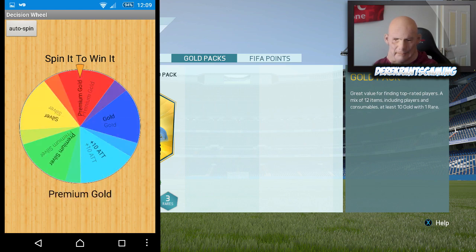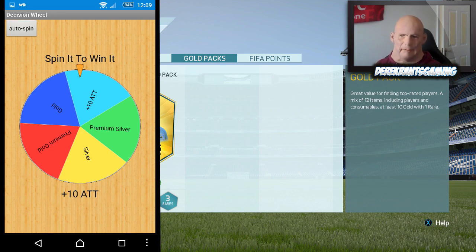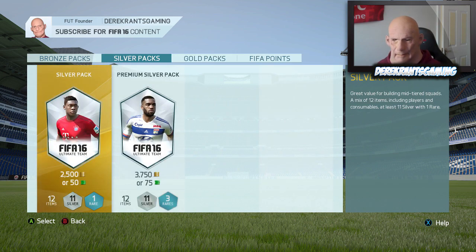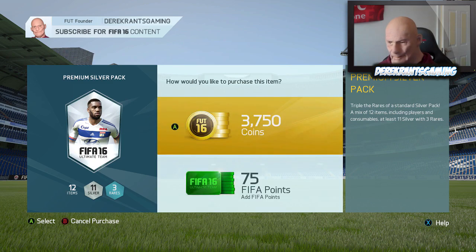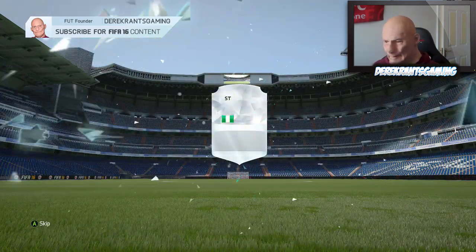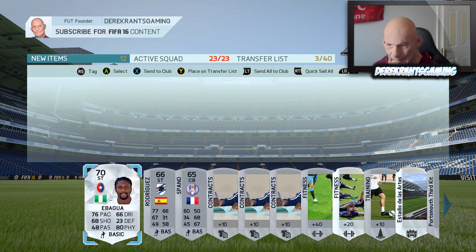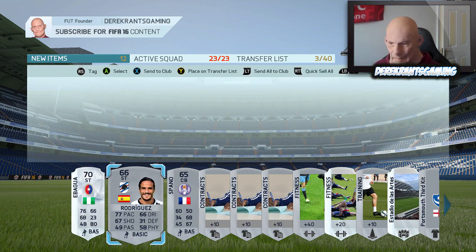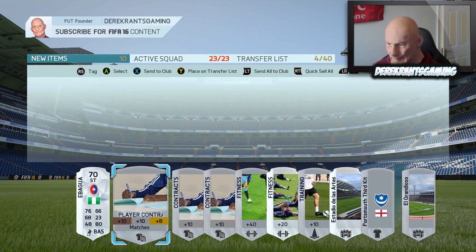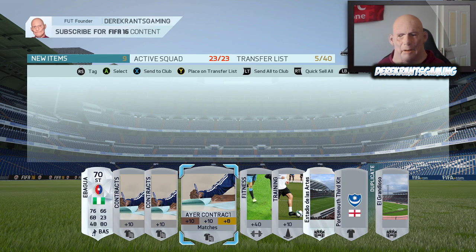If we spin it again, let's see what we get — come on, let's see a gold pack. It's a Plus 10 Attribute, which can be very, very useful. So we get a Premium Silver pack and a Plus 10 Attribute on any player we want for the next game. Let's open up the Premium Silver pack and see what we get. There's a decent silver-looking player but he's not going to fit the team. We get a Spanish striker who can go into the club, a 60-pace centre-back, and a fitness card. Not too much to improve the team.